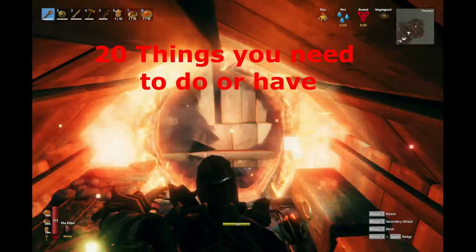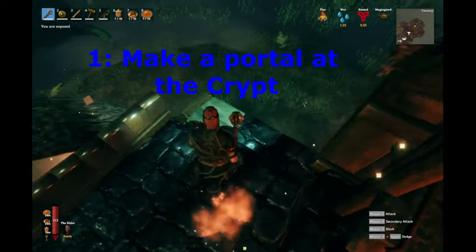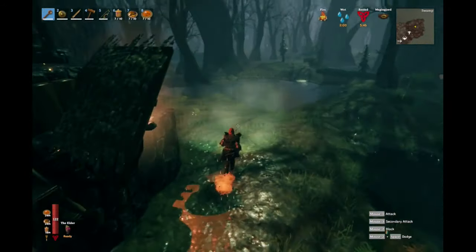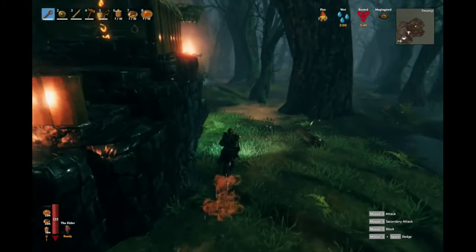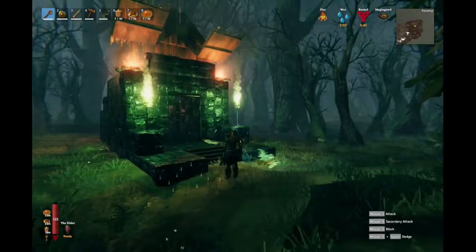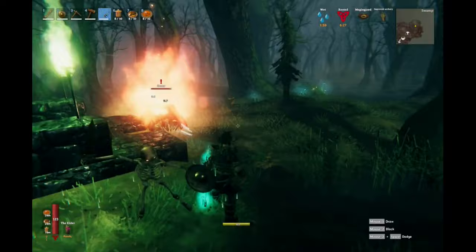The very first thing you need to do at a crypt is to make a portal, either on top of the crypt or nearby. Make sure the portal is secure by building a small hut around it. This is to ensure you don't have a problem getting back here if you die. I have also placed several campfires on top to make sure the spot is well lit so I can find it again quickly if I get pulled into the swamp by a mob.